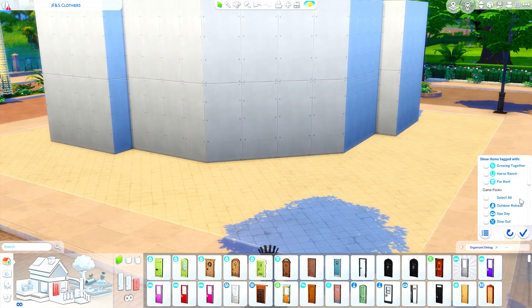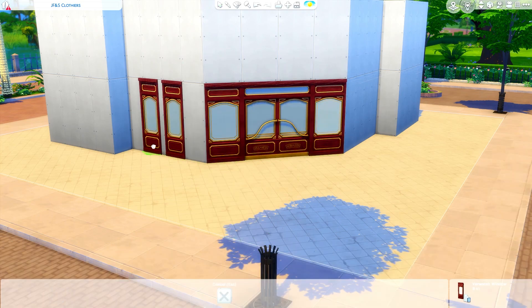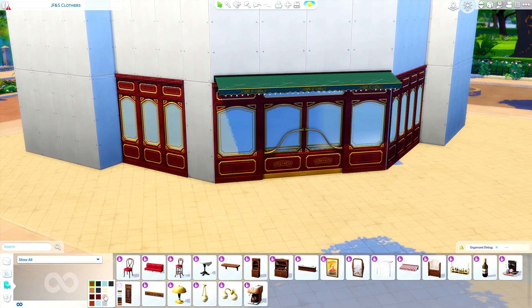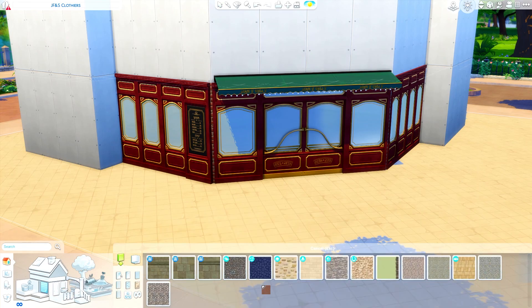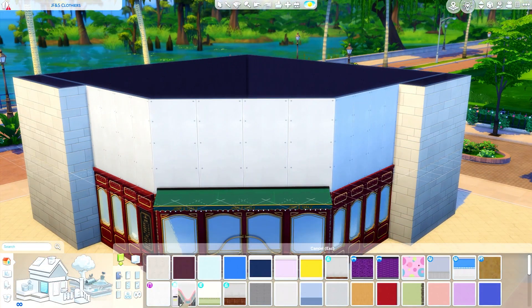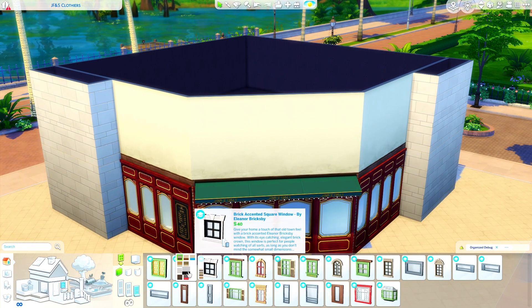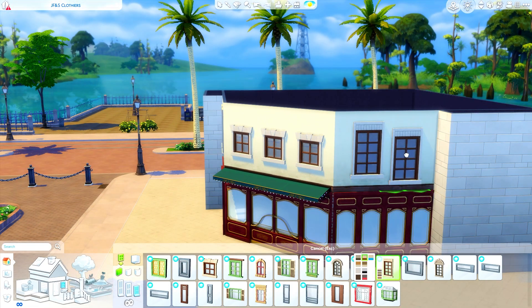I wanted to originally build a bistro, so I looked up what a bistro actually is because I don't really understand the difference between a bistro and a restaurant — I don't think I've ever been to one. But for some reason when I finished the exterior I realized it ended up being a cafe. So today we're building a cafe in Magnolia Promenade, the world we got with Get to Work, and I really like how the build looks there.